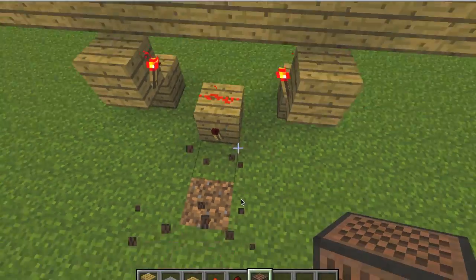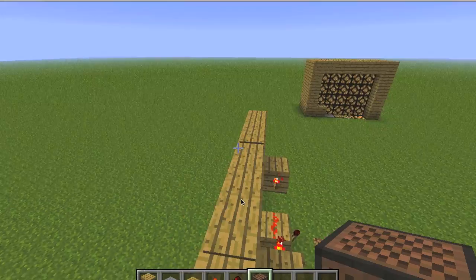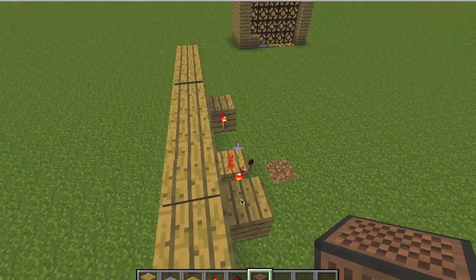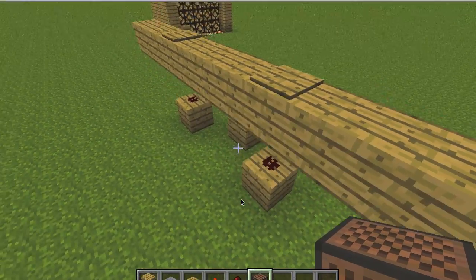You can also wire this up so that something activates when you walk across but not when you sprint across. I'm sure you guys can figure that out on your own, but if you cannot, leave a comment and I'll post another video showing you how.